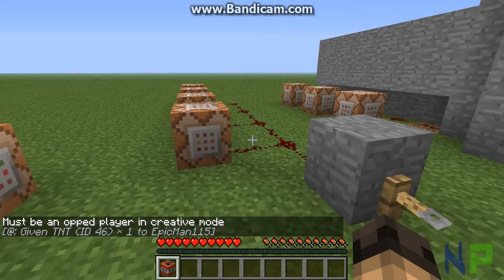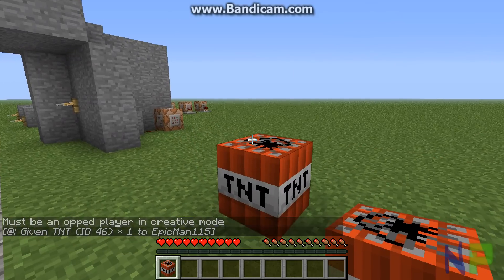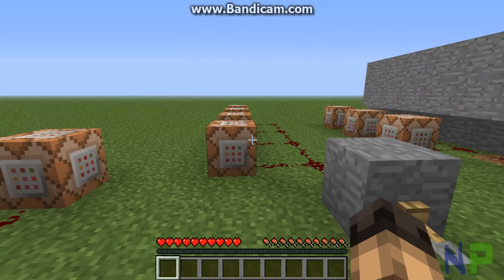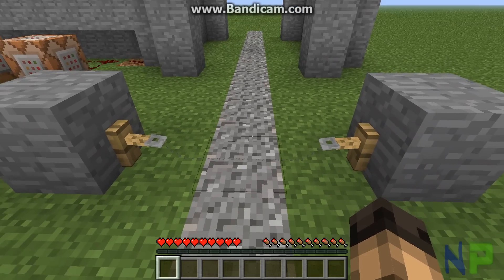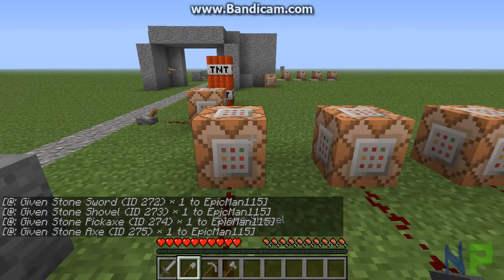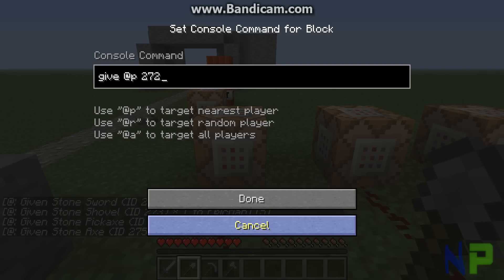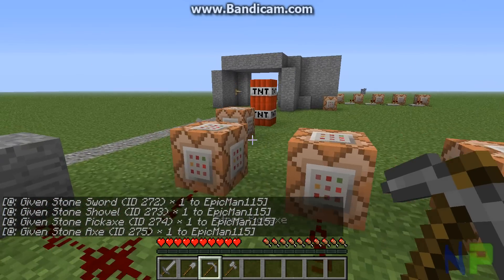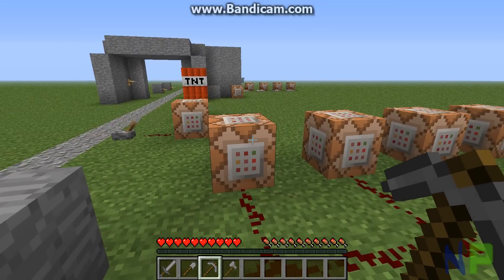Here's something I could see being more of use in custom maps. You walk through here and you get all these tools. I will be putting a link to all the tool IDs and item IDs in the description, so keep a lookout for that.